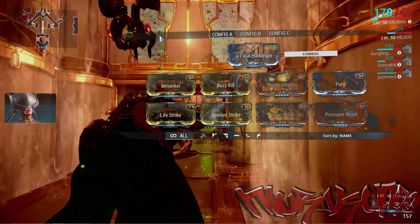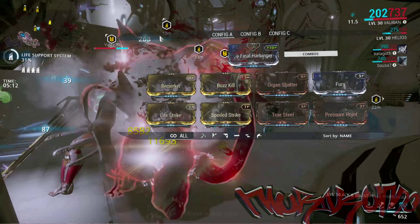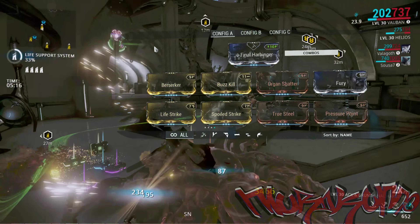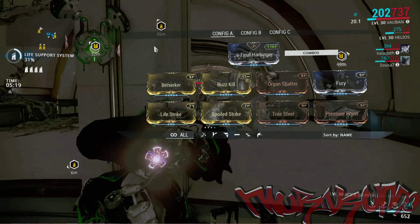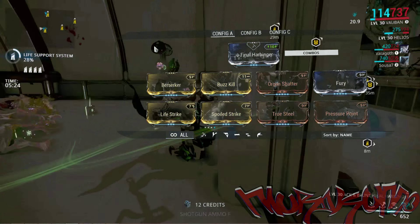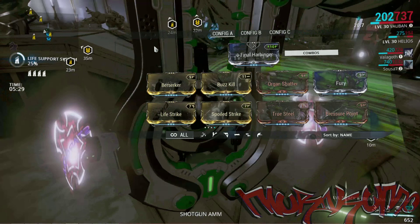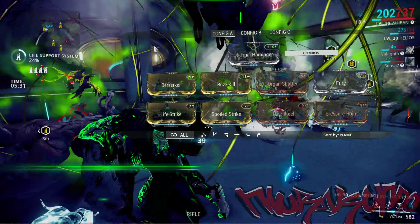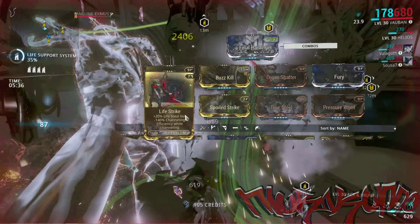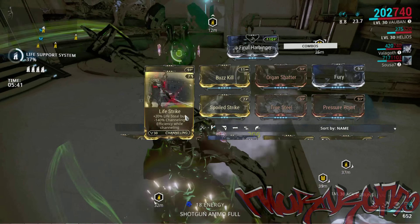For melee, I would recommend the Ack & Brunt. If you're a fan of Silva & Aegis, I have to tell you right now that it's not going to go the long haul. Ack & Brunt is one of those things where if you do get damaged, you can equip it immediately and it will block all incoming damage. It will drain stamina to do that, but it's going to keep you safe long enough to get that Life Strike off, and that's really what's important — anytime you are damaged, you can throw up a block and hit one of the poor unfortunate souls trapped in your gravity well.